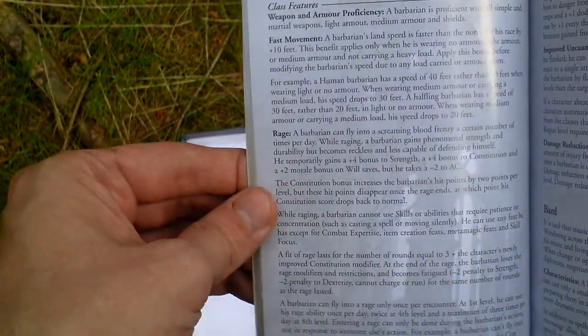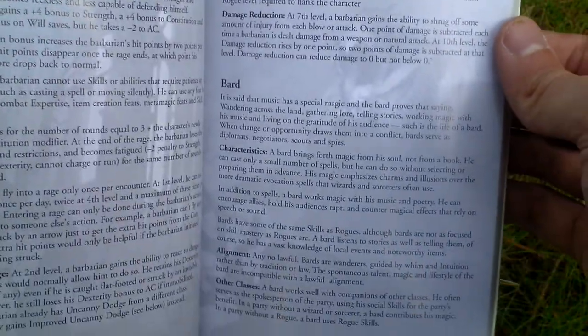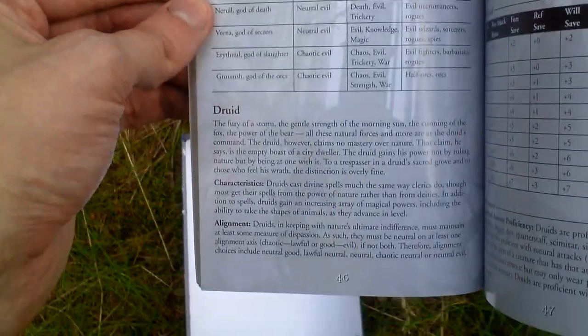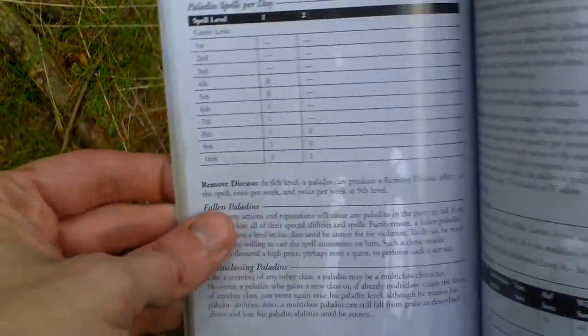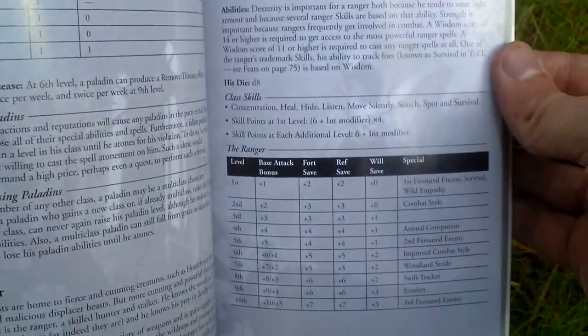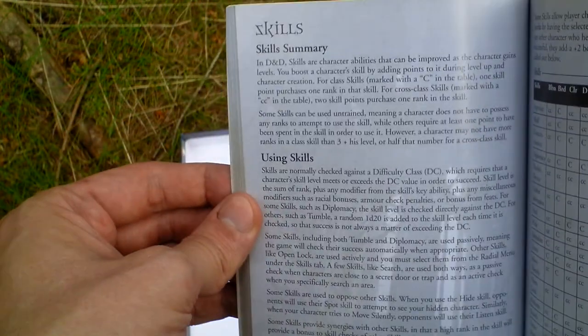Then here are the classes: barbarian and the features and feats of those classes, the bard and his spells, cleric, druid, and others. Here is something about the paladin and ranger. So this is all about the classes.